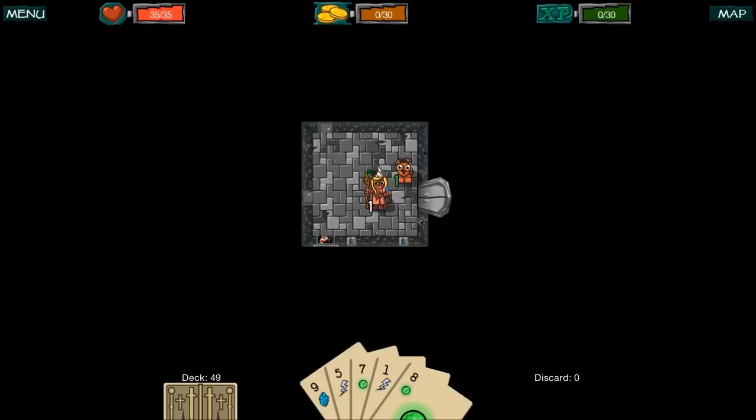Let's talk about what you're looking at. On the top left we have our health represented by the heart; on the top we have gold; to the right of that is our experience bar and the map. On the bottom left we have the number of cards in our deck; on the bottom we have our hand, which is how we attack monsters and affect things in our area. And of course the discard pile shows how many cards we have discarded.